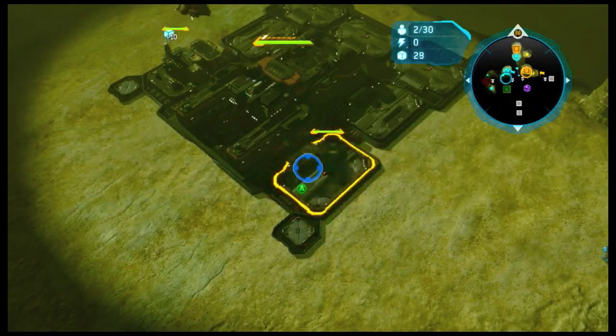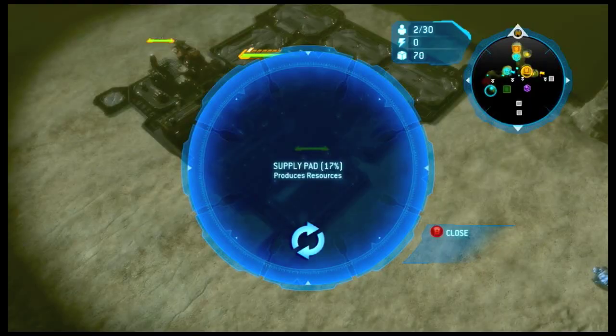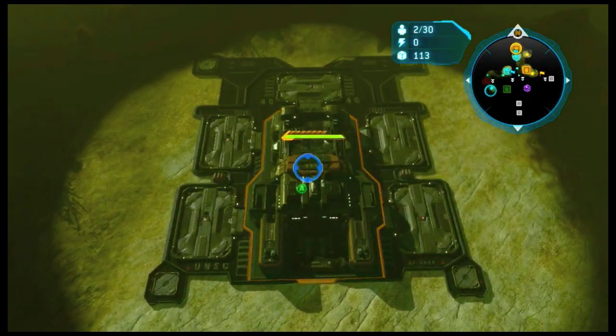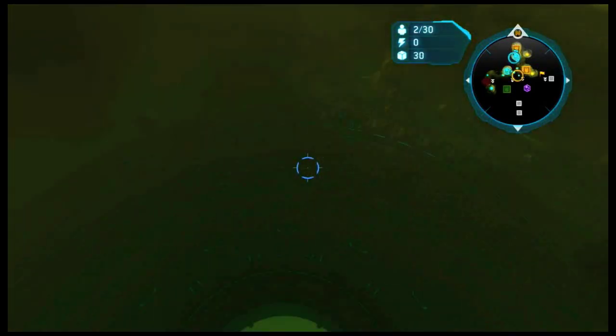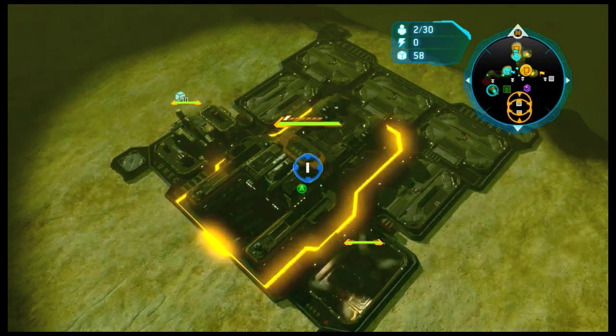There are two possible openers that people will go for: you can go for a barracks opener or you can go for a reactor opener. Since the main two leaders are Anders and Cutter, and Forge isn't really good on Crevice — you can't expand, they'll fall behind — I'm not going to talk too much about that.